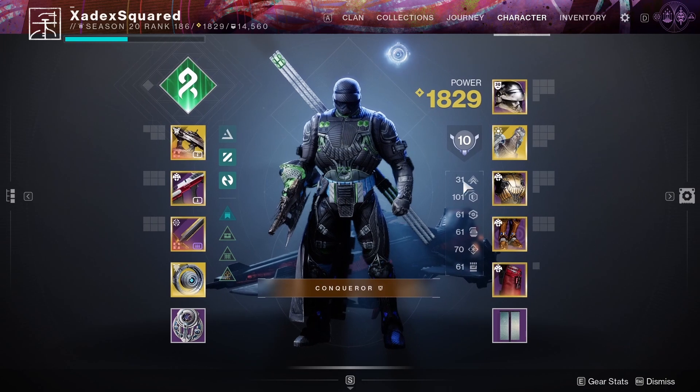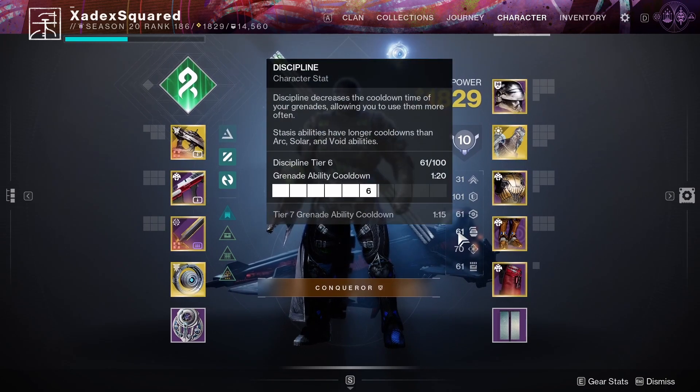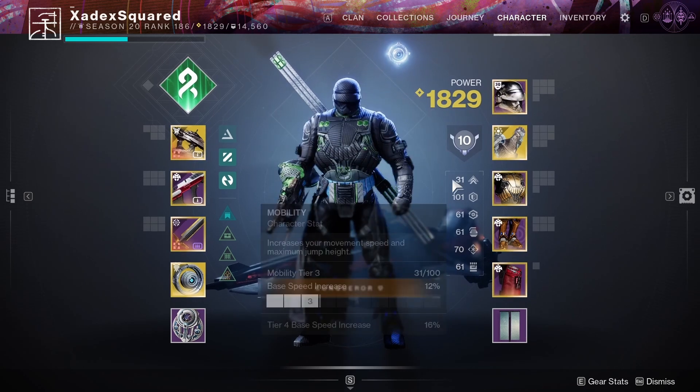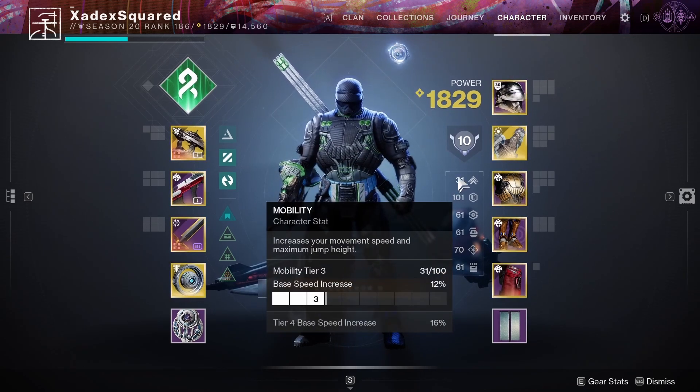The six stats are Mobility, Resilience, Recovery, Discipline, Intellect, and Strength. Mobility buffs your first jump height and your walking speed, not your running speed.